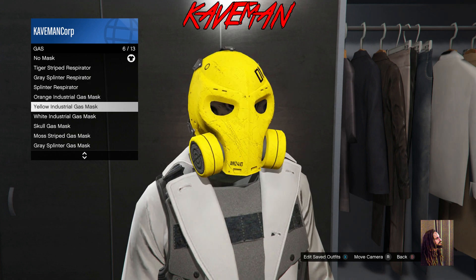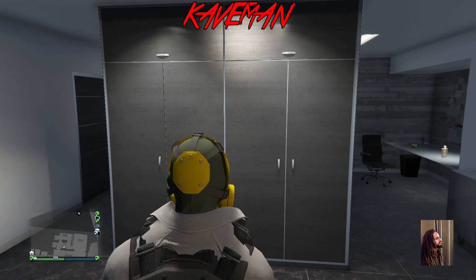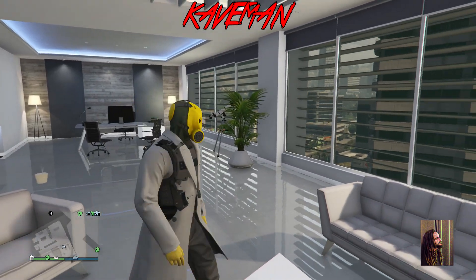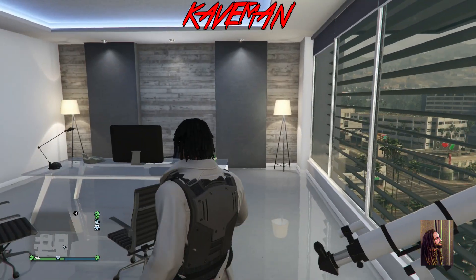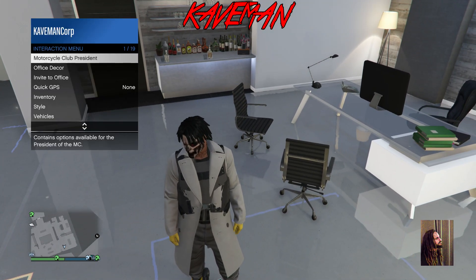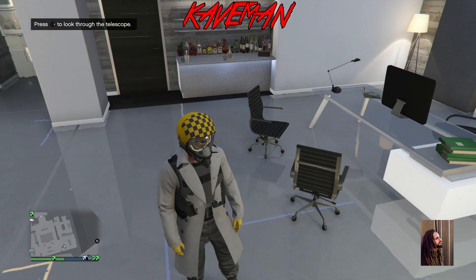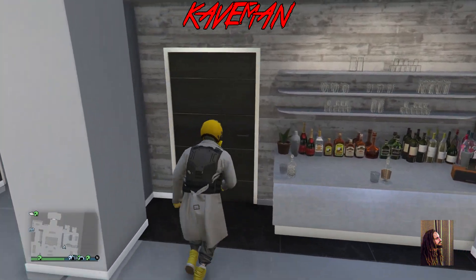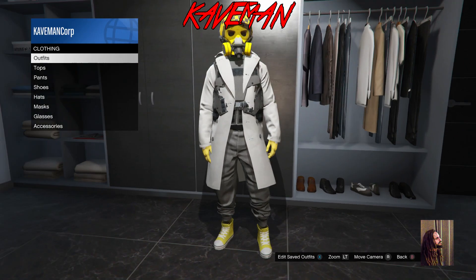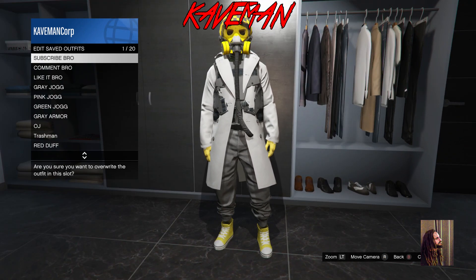Save it a few times to be safe because the hose is a pain to get to stick. Now throw on the yellow gas mask and do the telescope glitch again — run over the telescope, right D-pad, left analog stick real fast, open your interaction menu, and pick the outfit we've been working on. Your character will walk away and the mask and everything glitches all up into the outfit.